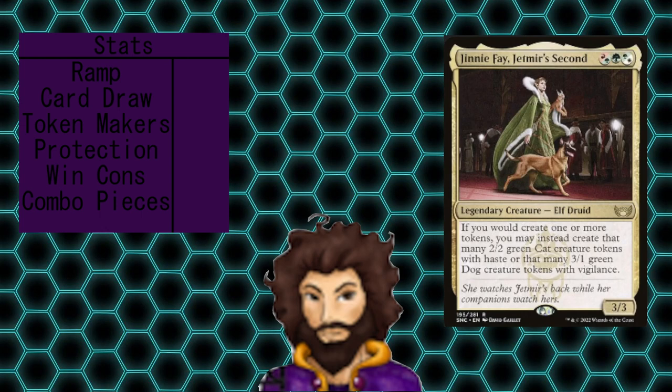Starting with ramp, let's define what I mean by it so we're all on the same page. When I refer to ramp, I'm talking about any card that grabs land from our deck and puts it in the field, all of our mana rocks, and all of our treasure token generators specifically. So anything that falls into one of those categories is going to be considered ramp. Some of them are a little more break-even and a little less ramp than a tighter definition would allow for.